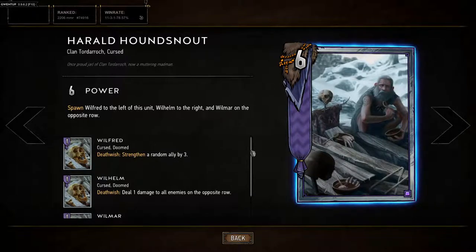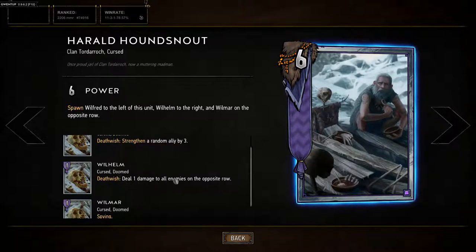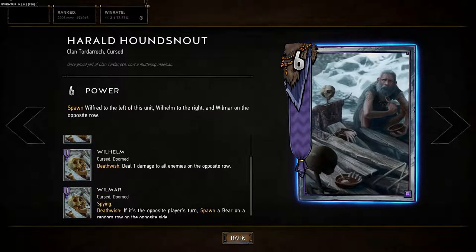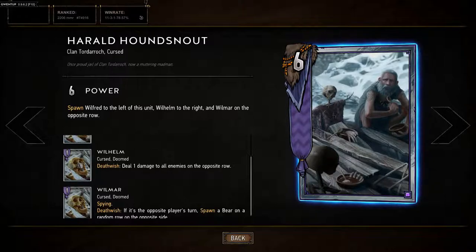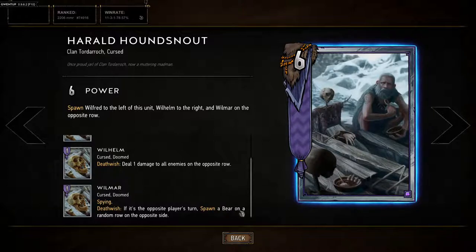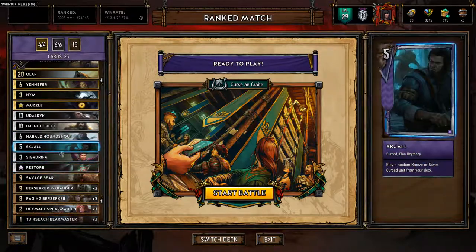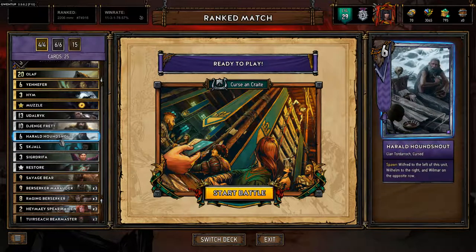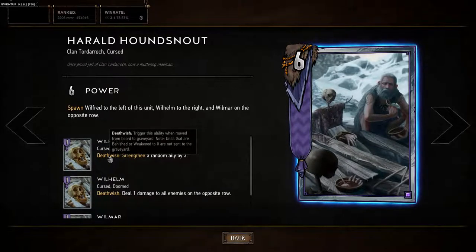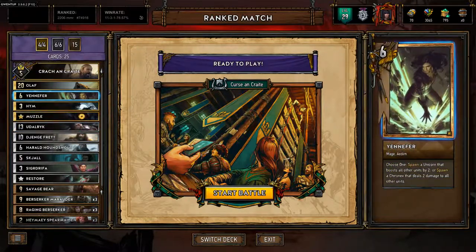Harold is a great card: spawns Wilfred to the left, Wilhelm to the right, and Wilmar in the opposite row. Wilfred strengthens a random ally; Wilhelm deals one damage to all enemies. On the other row Wilmar synergizes — if Wilhelm kills Wilmar it will spawn a bear, so another bear for Olaf. Harold always synergizes with Jenge because you need to kill Wilfred and Wilhelm with Jenge Fret.